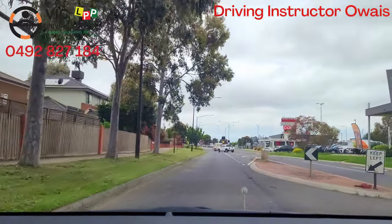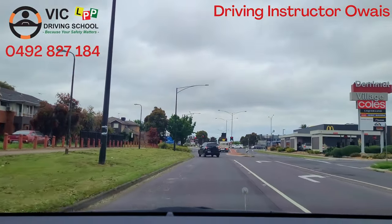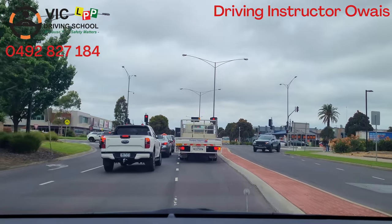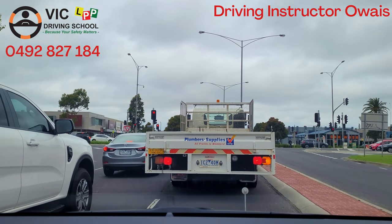At the next traffic lights, turn right from the right lane — indicate right and go behind into the right lane. We will turn — move into the right lane here so from here we can do the right turn.